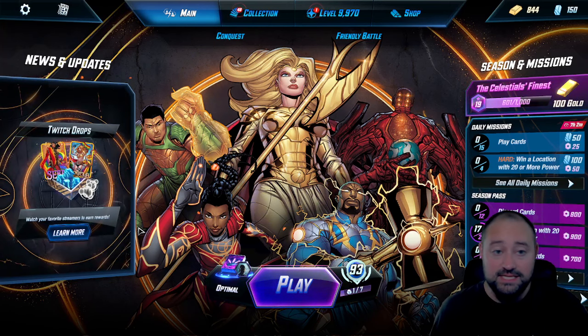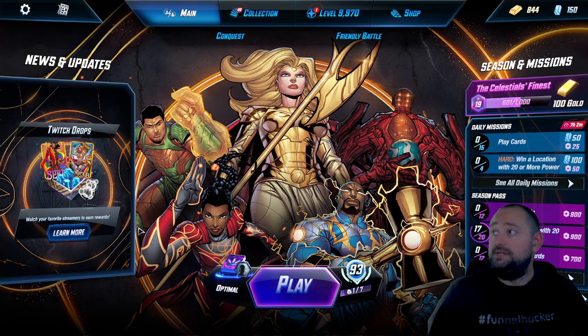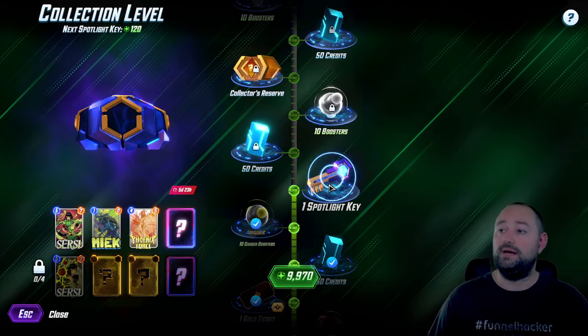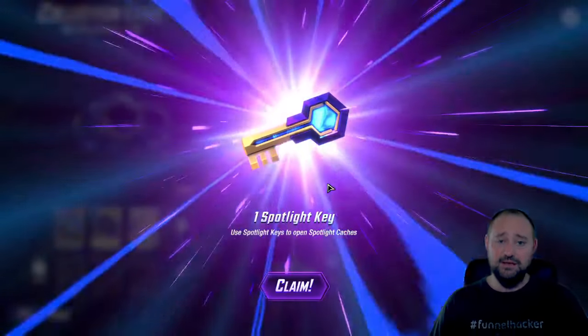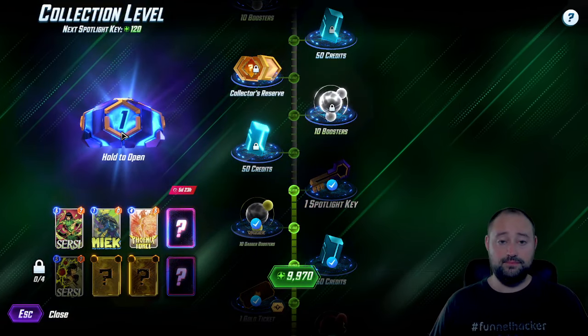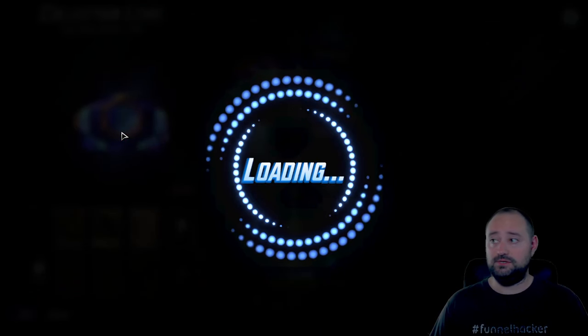And it's nothing crazy, there's no synergy involved. Let's get into it, but before I get into the deck, we are going to hit my Spotlight Key to try to get Cersei. Force of Meek, I already have those, so let's try for Cersei.